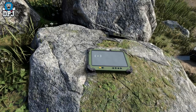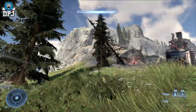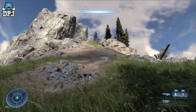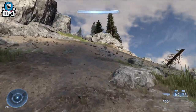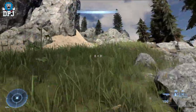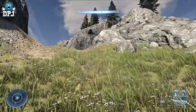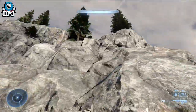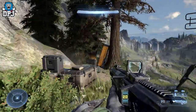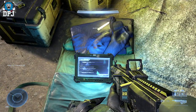From here, head left and go up this hill. You'll notice the focal point of this area is on your right-hand side. Keep coming up this hill and you'll hear the beep as you get to the top. It's on your right-hand side on these rocks — use your grapple hook if you have to. The fourth and final audio log within this area is now yours.